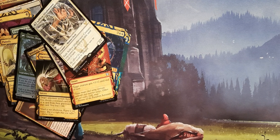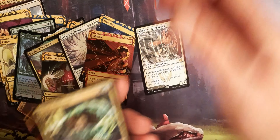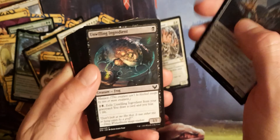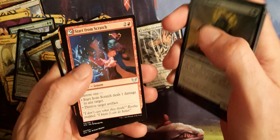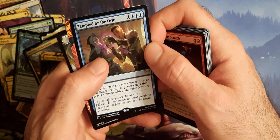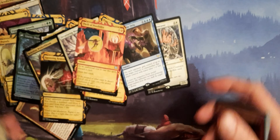So that was Selfless Glyphweaver. And now we already got that one — Infuriate. We are on our last pack of the Draft Bundle. Snow Day — don't know why I love that card. Start from Scratch. Tempted by the Oriq, I guess. And Thrill of Possibility.